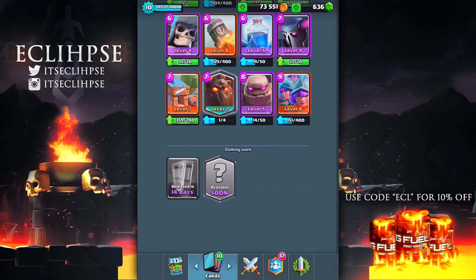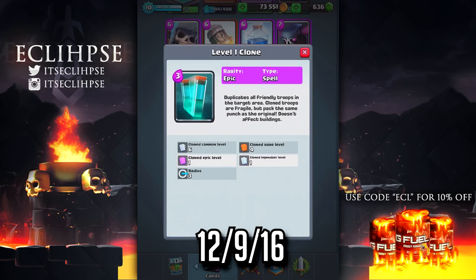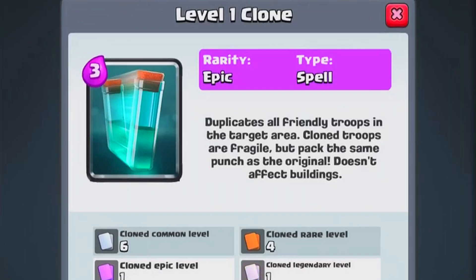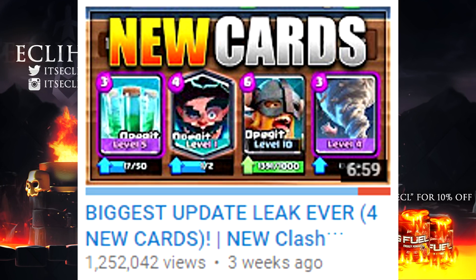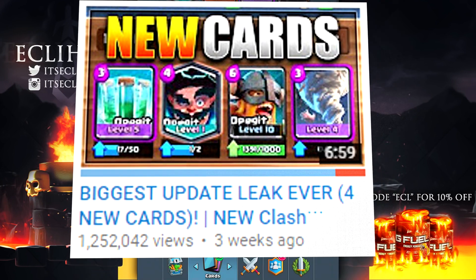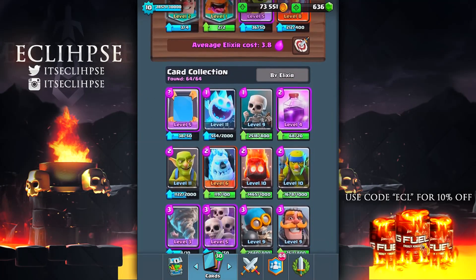One thing I want to show you guys real quickly is the brand new duplication spell. This card will be out in 14 days, somewhere in December. It says: 'Duplicates all friendly troops in the target area. Clone troops are fragile but pack the same punch as the original. Doesn't affect buildings.' It's an epic spell and it costs three elixir. If you've been subbed to me for a while, I posted a leak two to three weeks ago and so far everything I said has been 100% true. So it's pretty safe to say the last legendary is going to be the electric wizard.